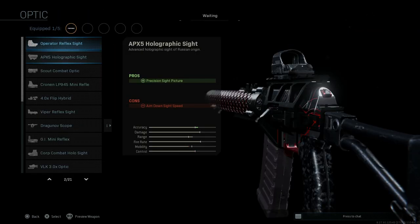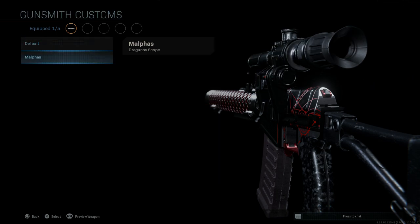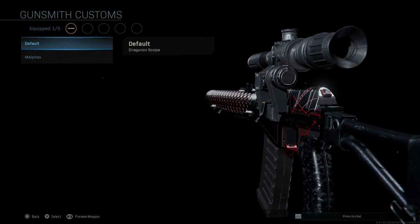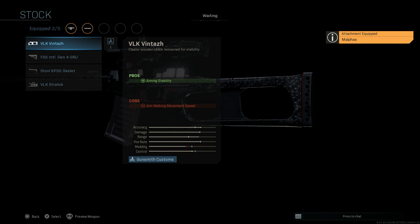For the optic, we're going to want the Dragunov scope, giving us 5.5 times zoom. The pros are the zoom level; the cons are ADS speed since we are putting a sniper optic on this weapon — it's going to be a little heavier and slow down your ADS speed. You can see the base versus the Malthus: you get a black variant versus a lighter, grayish built version with the base one.